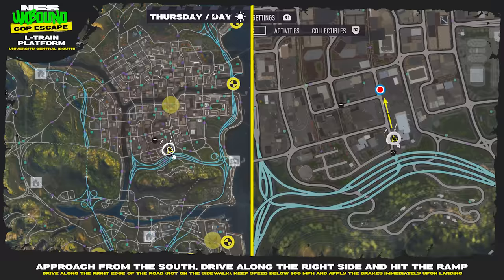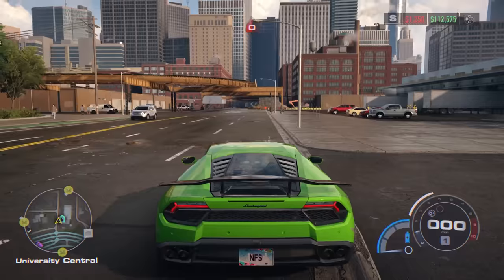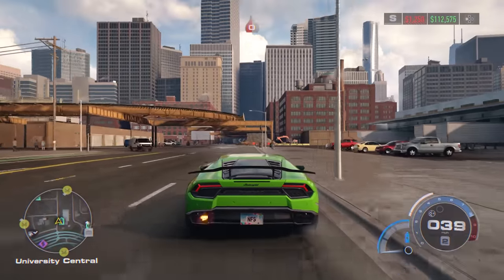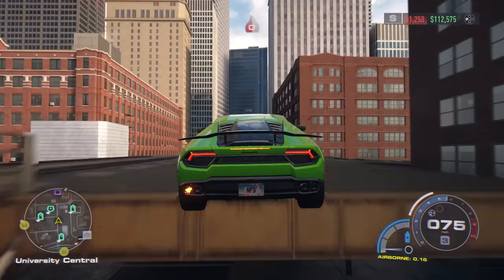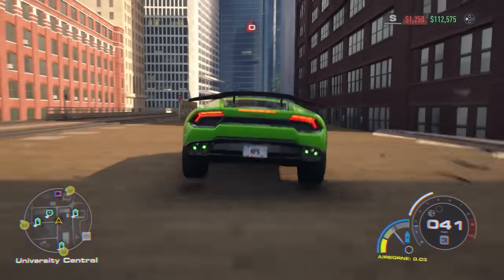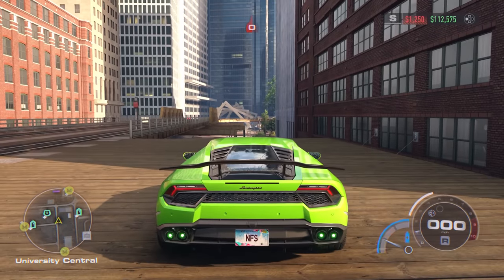Next is another L train platform in the University Central area. Approach from the south, drive along the right side and hit the ramp. You should drive along the right edge of the road — not on the sidewalk — and keep your speed below 100 miles per hour so you don't overshoot it. Apply the brakes immediately upon landing or else you will fall off.